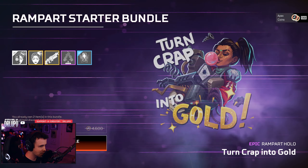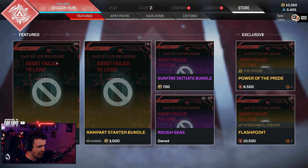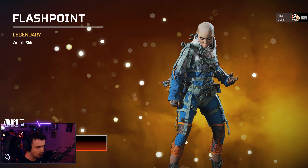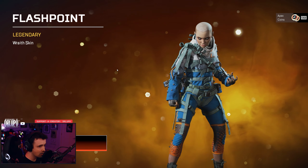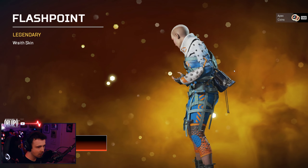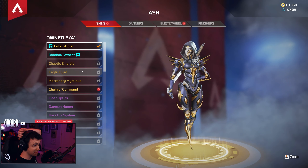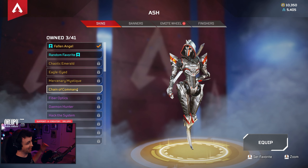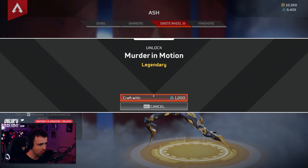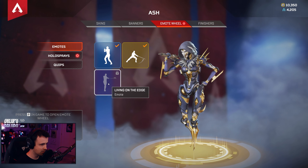That's freaking cool looking too — I don't play Rampart enough though, ever. Too bad. All the assets are busted. Oh, that's cool looking — Rough Seas. That's a good looking one, I like her hair on that. That's pretty sick. Chain of Command — wait, you have to double click it. I forgot to look at the emote. Grabbing that one.